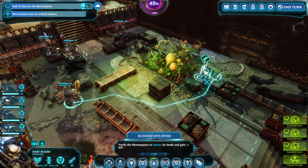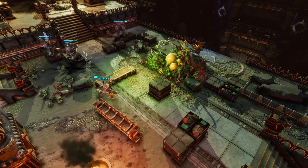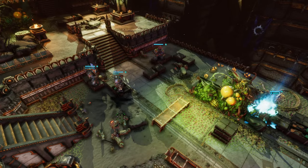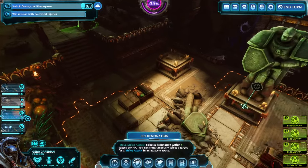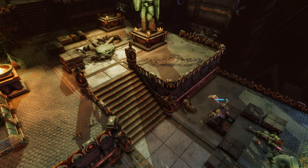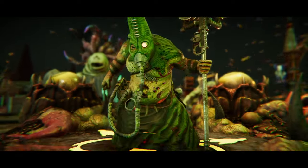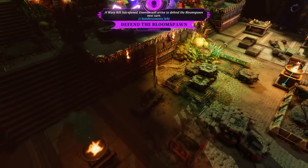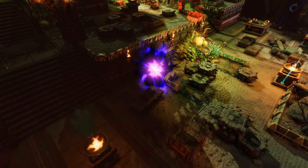The third thing to know is that even if you are very far away — using the Chaplain here as an example, regaining some willpower while harvesting a few seeds — even that far away you can use teleportation, move up, and even if you then trigger enemies the new round will start again. With that new round you are going to get refunded a full set of three AP.